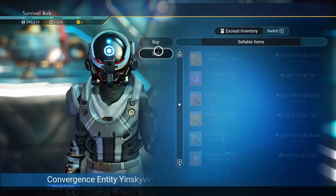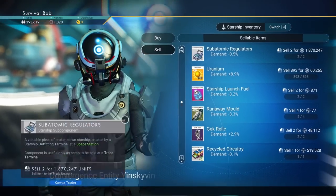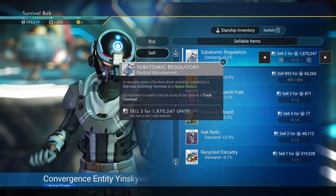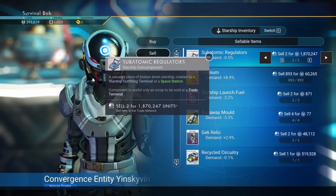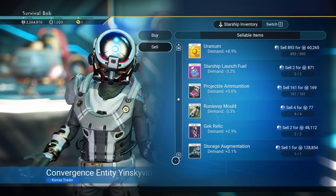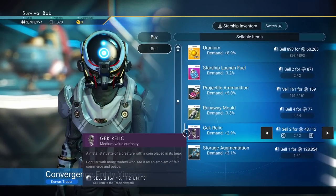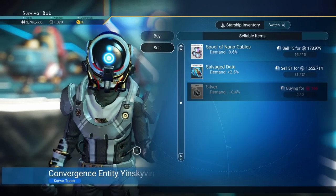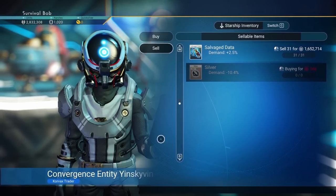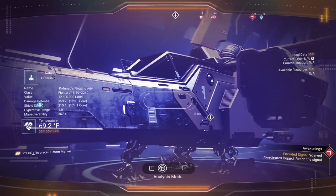Let's go ahead and sell that stuff we just got from scrapping that other ship. We're going to offer to trade and sell. Selling to these guys generally does not affect the economy. The subatomic regulators are 1.8 million — that's the bulk of it. Don't sell your storage augmentation even though it's worth $100,000 — those are hard to come by. I am going to sell those GEC relics and the spool of nanocables. Now I have 3 million bucks.